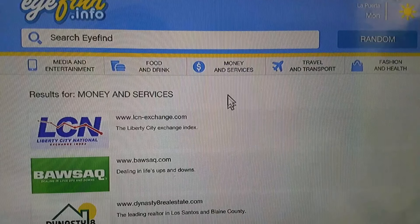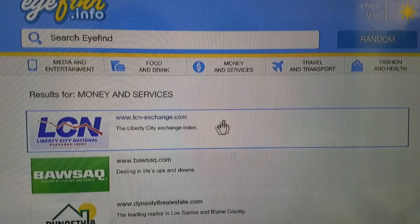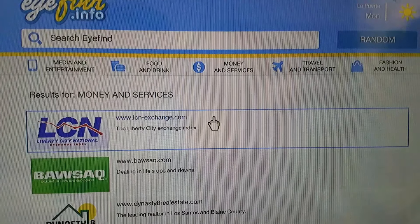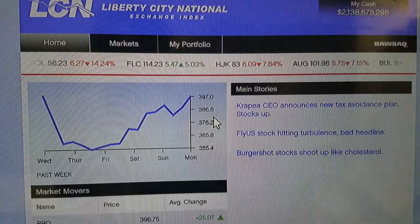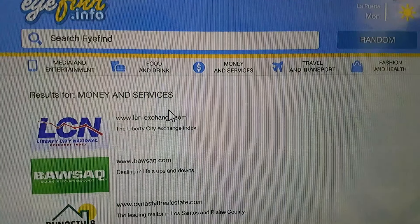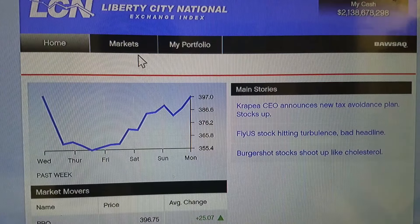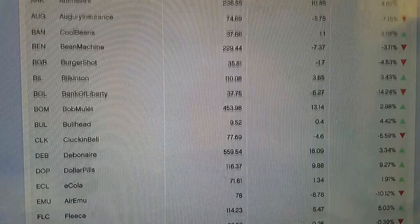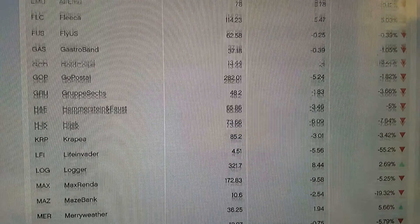I already have the limit of money in this game — I think it's two billion, I'm not sure exactly. Anyway, you go to Money and Services, then go to LCN Exchange, go to Markets, and try to look for Life Invader.